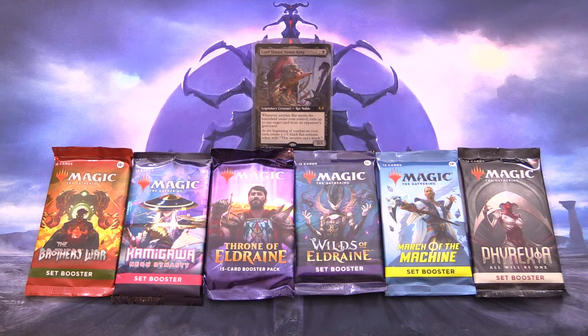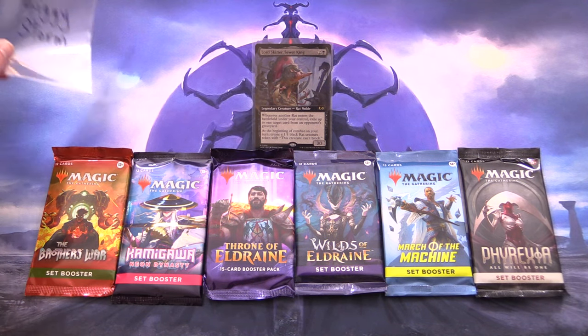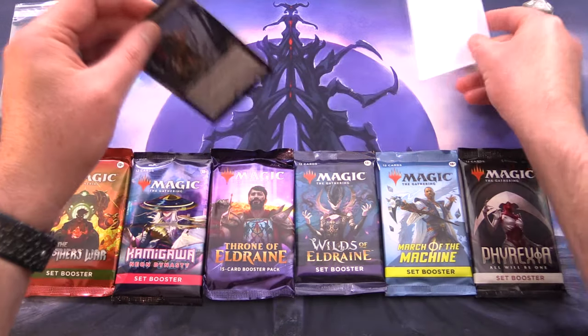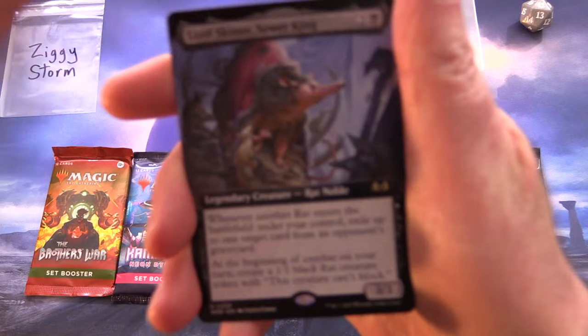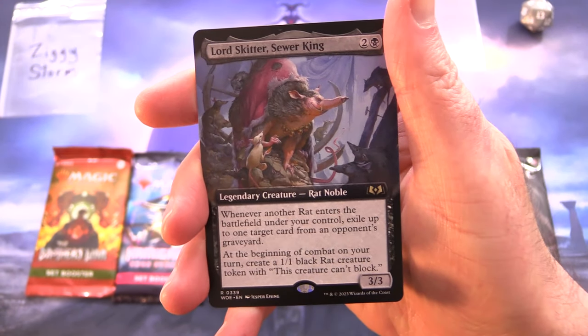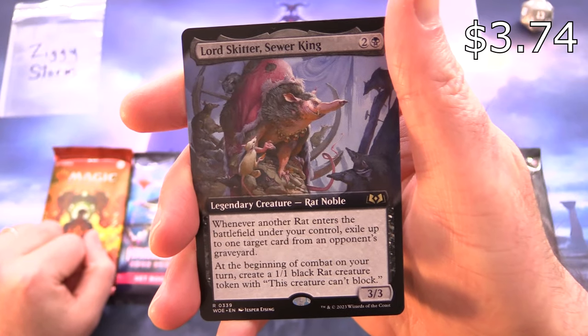Today on MTG Unpacked, it's time for another commander snack. This is a series where we highlight a different legendary creature each episode, and then we go hunting through the packs looking for creatures of the same tribe. Today's patron is ZiggyStorm — thank you for being a patron. We have the most awesome commander for you today: it is Lord Skitter, Sewer King.